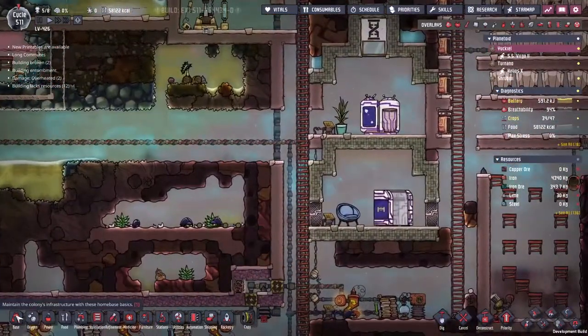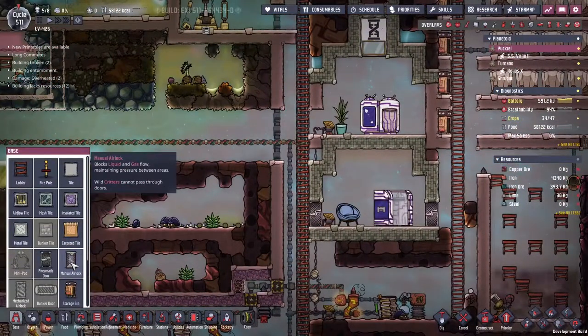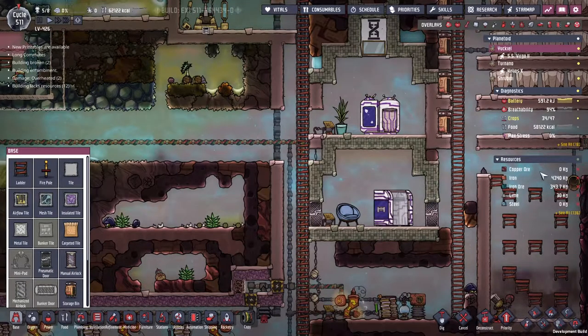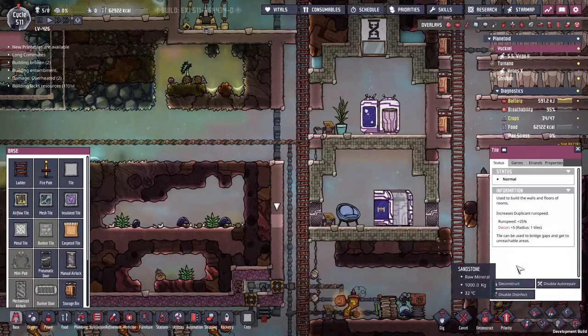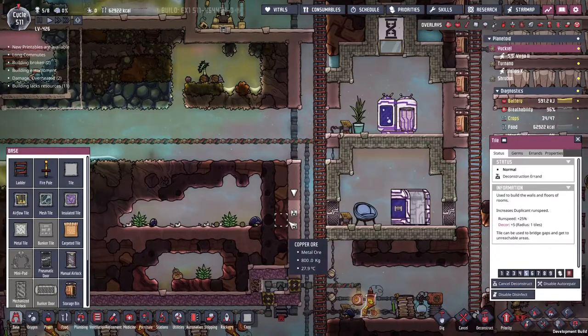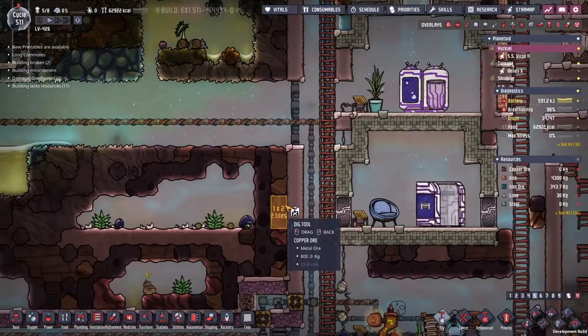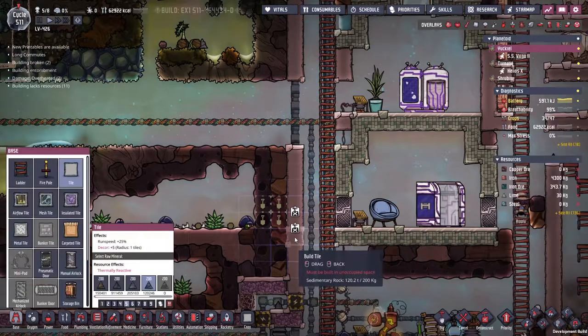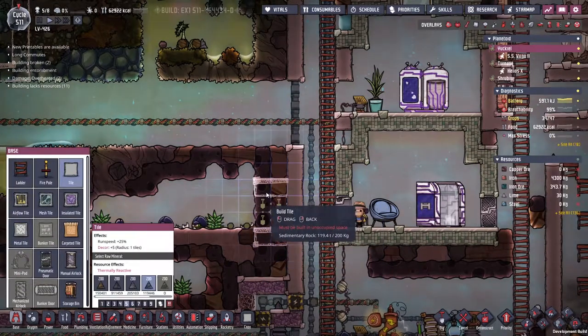We're totally out of copper ore and we're nearly out of iron ore. Well, it looks like we're going to get ourselves some copper ore anyway — not quite the circumstances I wanted, but we'll do it anyway.